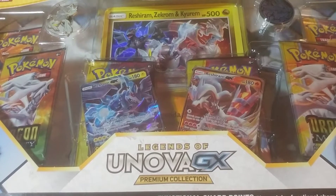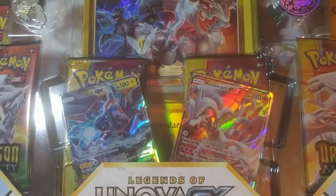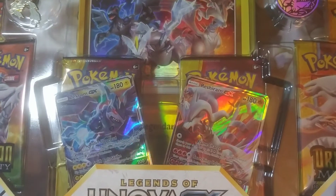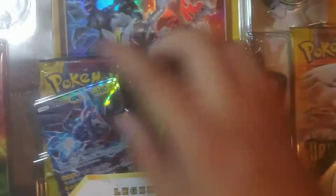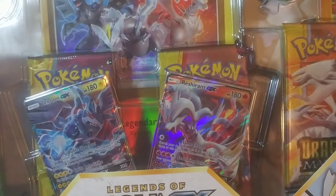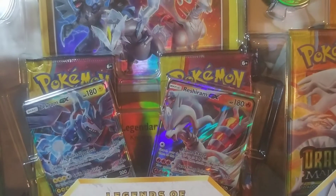Welcome to the channel. Today we will be opening up the Legends of Unova GX Premium Collection Box. It comes with 6 Dragon Majesty packs, the Jumbo Reshiram, Zekrom, and Kyurem Jumbo, and the Zekrom and Reshiram GX promos, and the pin and coin. Pretty cool — the Kyurem coin and pin. Let's just get going.